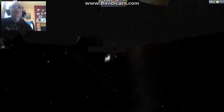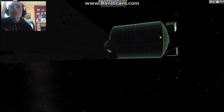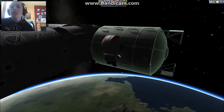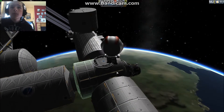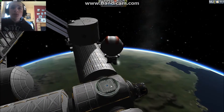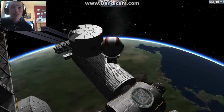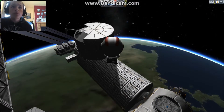This is the Destiny, the American laboratory. Then we have Columbus, which is upside down, but that was because it had no texture on it when I was building it. We got Node 2.